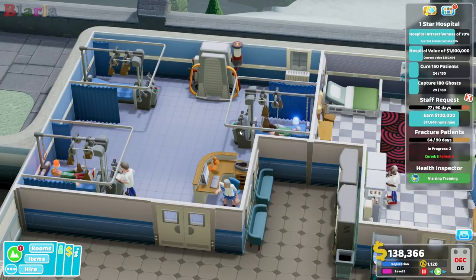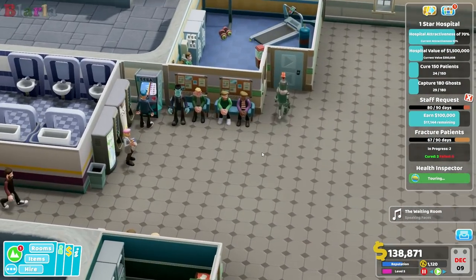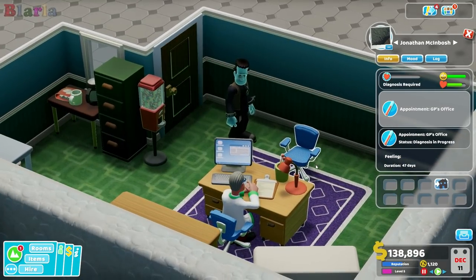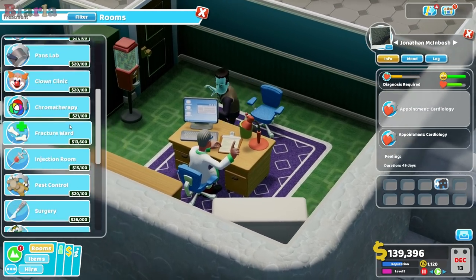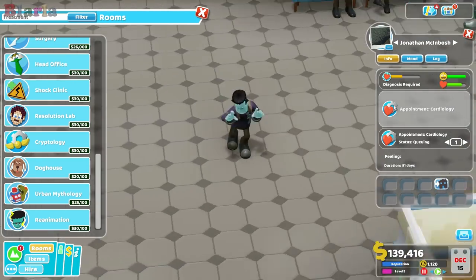Even if we cure all of these and get our bonus money, we're still not even going to get close to that. So we might keep this fracture ward — I don't know if we'll get any more people in with fracture problems. Oh look at this — this is one of the new illnesses, this is the reanimation illness for this level that they've started to come in. Isn't that amazing? I think we've already unlocked it. He'll want this room here — so this is the new room for Roquefort Castle, and this is the illness that goes with it. It's amazing.